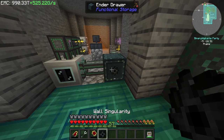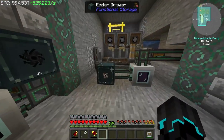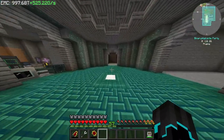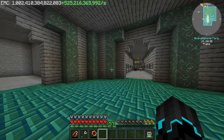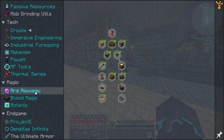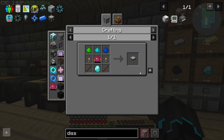In the last episode, we set up Wall Singularity Automation, which is doing really, really good — we just saw one go over. And we also have Rail Singularity, which is also doing really, really well. And we also have Unlimited EMC — we have that much, whatever that number means. It's insane.